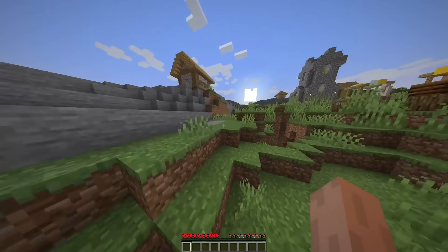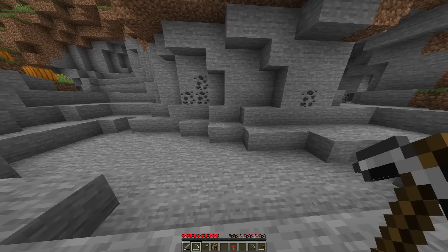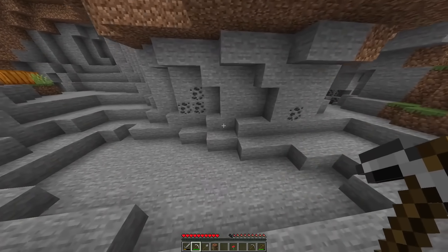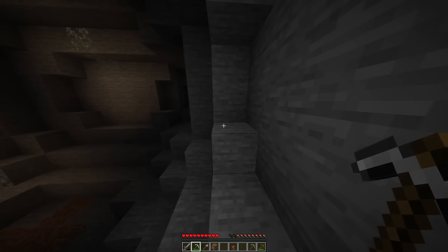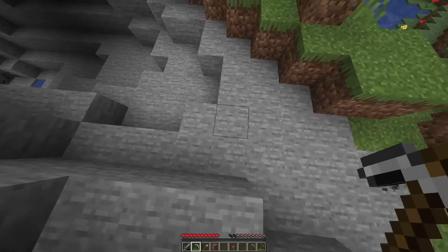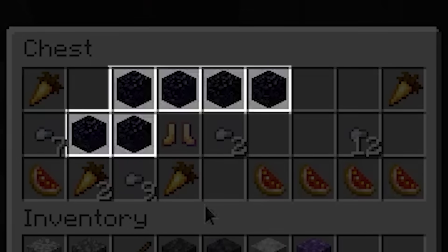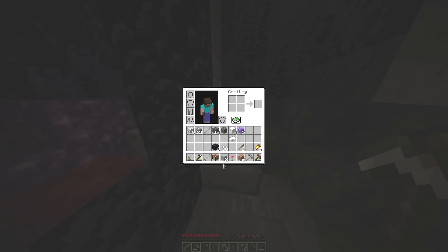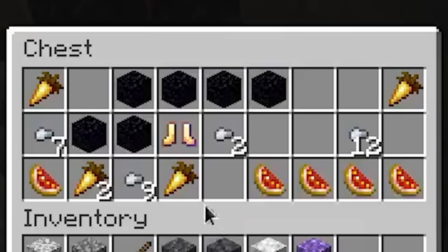This next run starts out normal. The runner loots a village, and then just a couple minutes in, he cuts his recording suddenly and then just continues playing. But if we look closer at the footage, we can just barely spot in chat that he looked up the coordinates of a ruined portal. After this there are a few more jump cuts. These were most likely to help the runner find the ruined portal, which he eventually mines straight down and right into. He grabs some obsidian from the portal's chest, which he doesn't get the achievement for. He realizes he doesn't have a flint, and so all of a sudden the chest has a flint — which it didn't before.